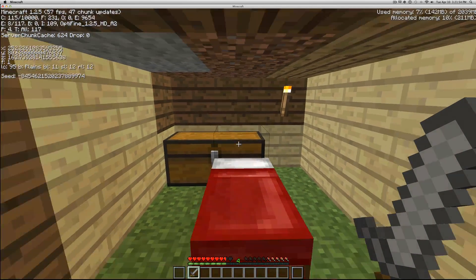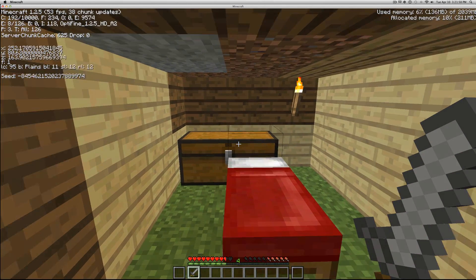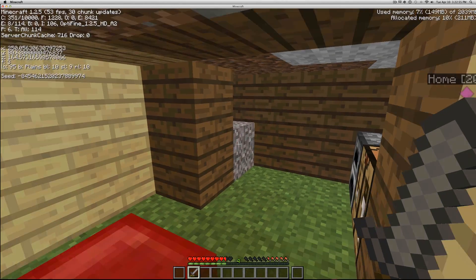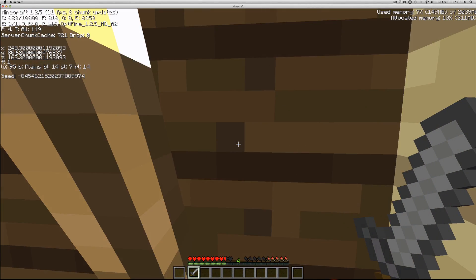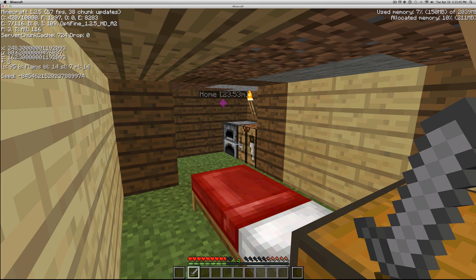The FPS keeps going up and down because Minecraft is generating all the blocks around the player. So to summarize what you've learned in this video: how to add RAM to Minecraft on Mac. If you're on Windows, leave a comment below if you want to know how to do this.